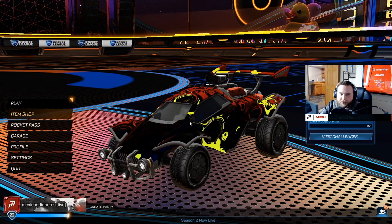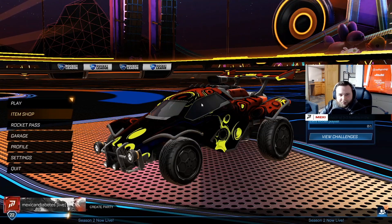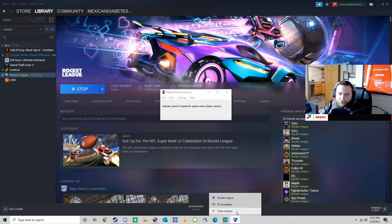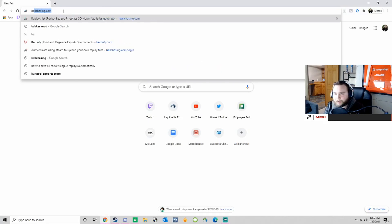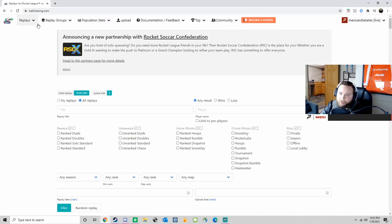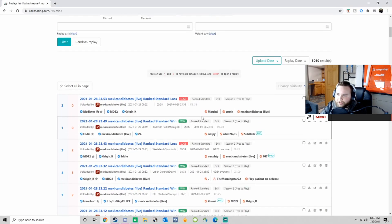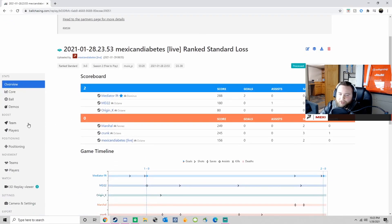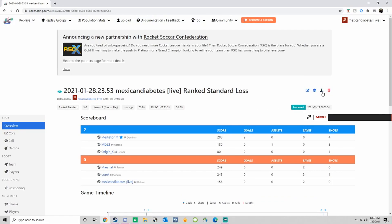You might want to restart your game just to make sure everything holds. To prove everything worked, we're gonna go back to ballchasing and download a replay from yesterday that I played. Close out Rocket League so when you download the replay from ballchasing it will sync with Rocket League. Go to ballchasing.com, make sure you're logged in, go to Replays, then My Replays. I've had this auto-uploading for about a year now — it basically saves all my games. Click on a replay to see stats, then hit the download button.